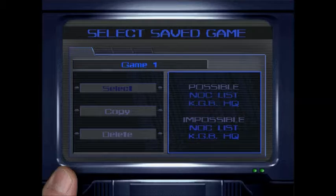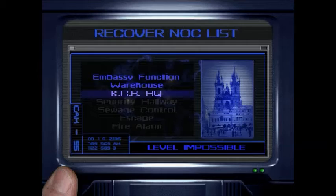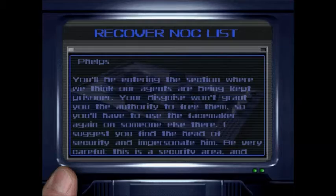Hi guys, RedXRain here with another episode of Let's Play Mission Impossible for the Nintendo 64. So we're going to go back to where we left off - that's right, KGB headquarters. We got out of the warehouse and all that sort of stuff.